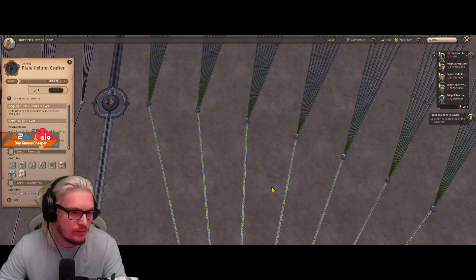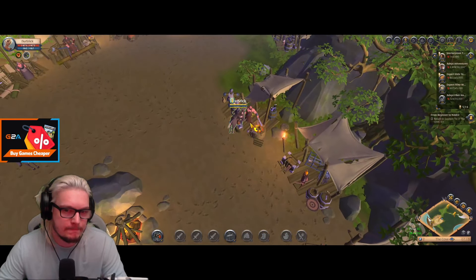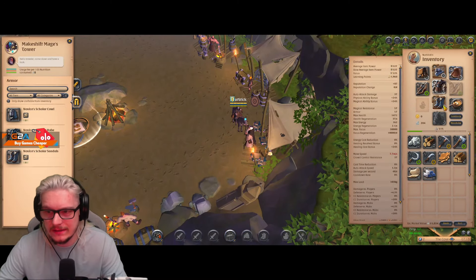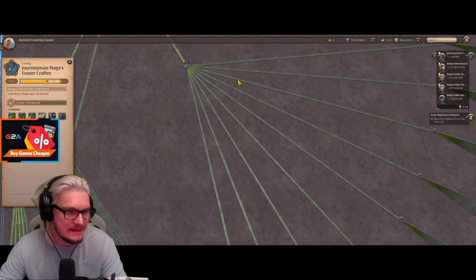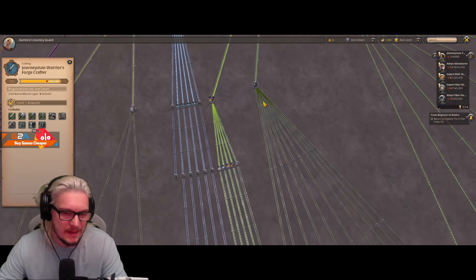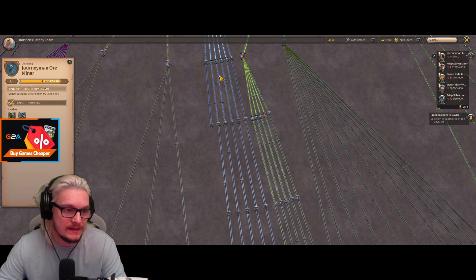To get into tier four crafting, I'd recommend crafting one leather, one plate, and one cloth item. What I did was cloth sandals, leather jacket, and plate helmets — I crafted quite a few to get to the point where I can craft anything in tier three. I also refined everything and used the five learning points to go from tier three up to tier four on tutorial island.